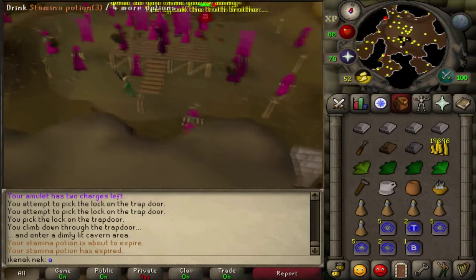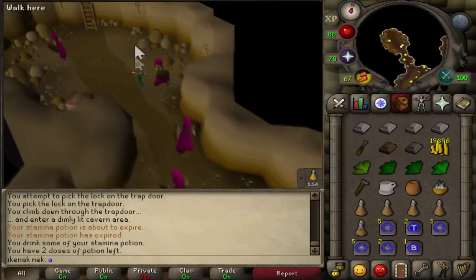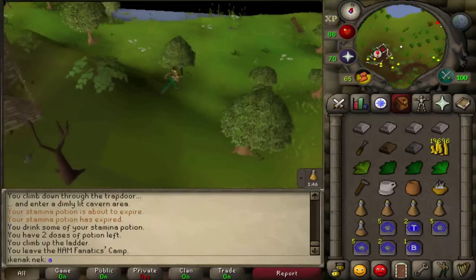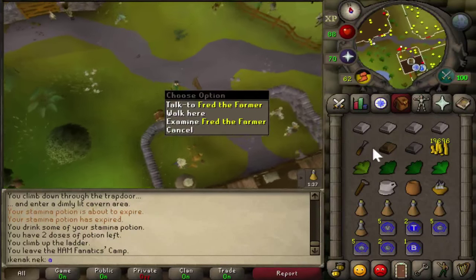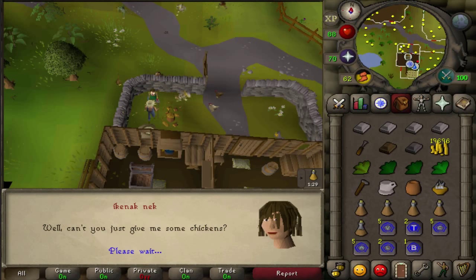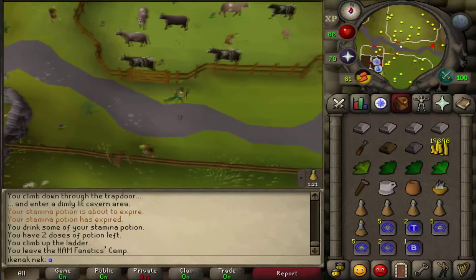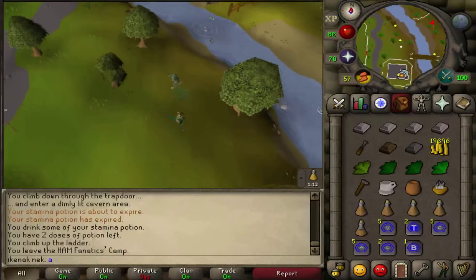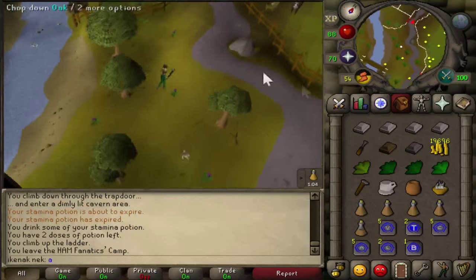Head back out of this place, up the ladder, then head north-east to the farmer — the option is 3. Head east, across the bridge, and then head north to Seth the farmer — the option is 2.